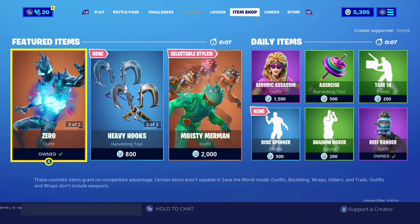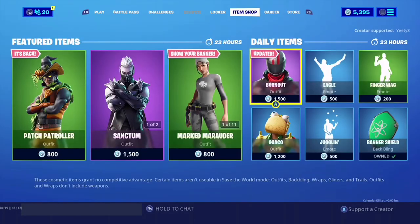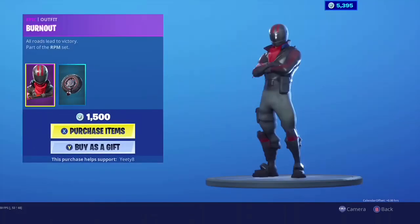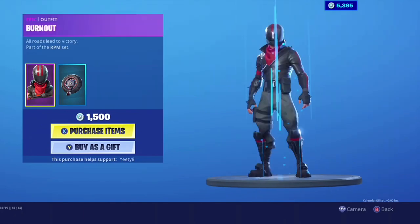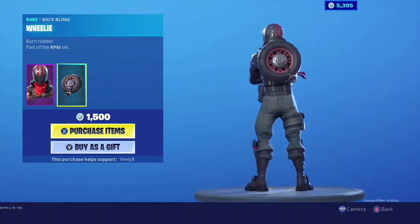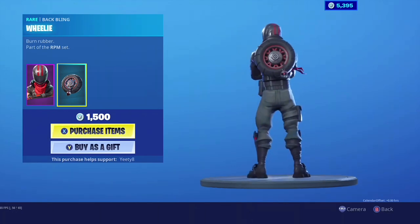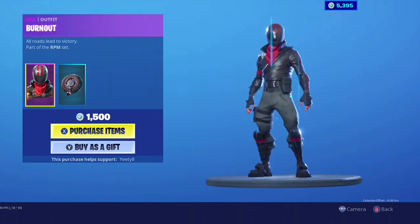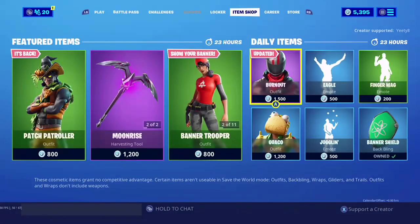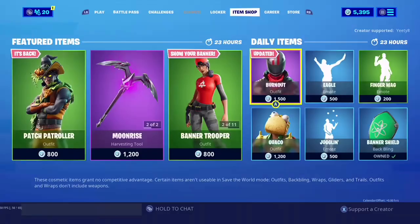Alright guys, we have the item shop — we might get something new tonight. Zero should be leaving the shop tonight, so let's check it out. Burnout has a rare back bling, which is odd. I don't know why I can't zoom into skins anymore, wondering what that back bling was from, but they need to fix the back bling rarity.